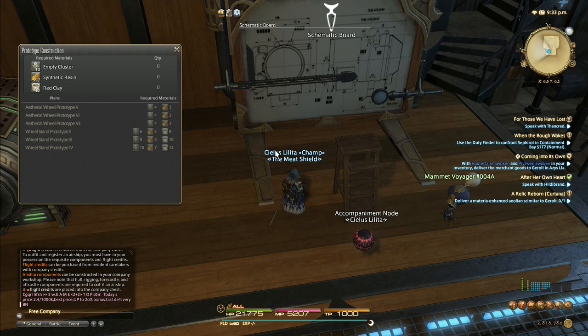And then the wheel stands - we haven't actually gained one of these yet. Your wheel stand starts out at level 2. Prototype 2 allows you to make a level 3, then 3 makes level 4, and 4 makes level 5. So it starts with 2, then 3, 4, 5. It's real lovely how they put that one together.